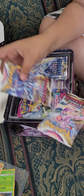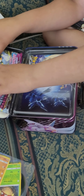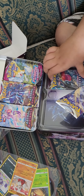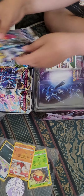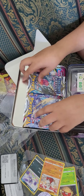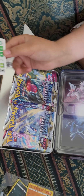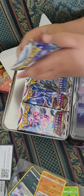One, two, three packs — the packs are over here, three packs and two more packs. I'll put the packs over here. And I got another code card; I'll put this on the side. Let's open this pack now.